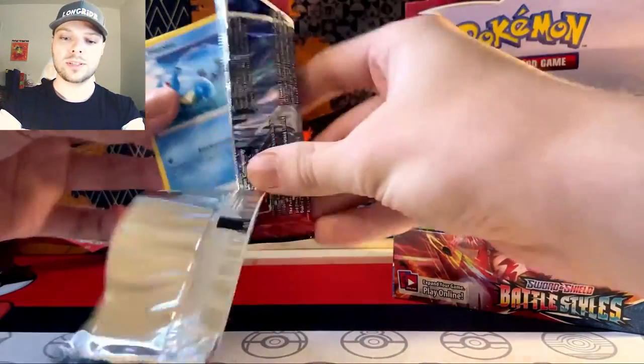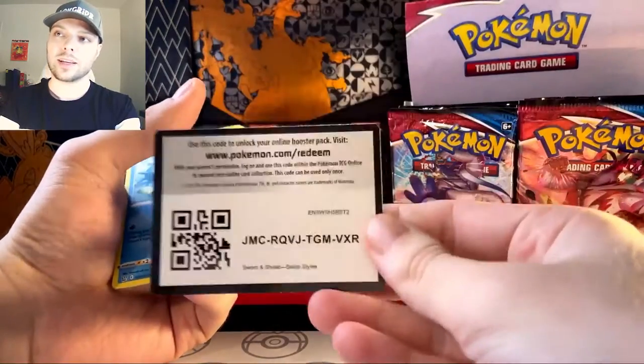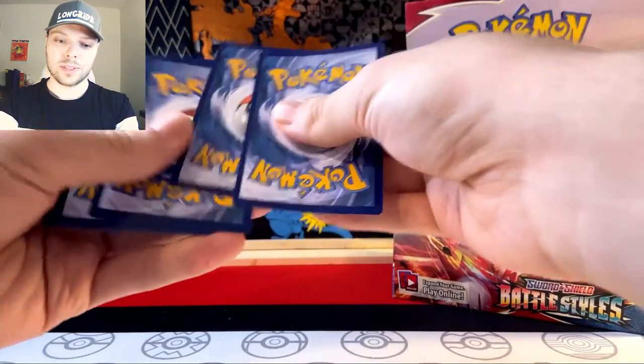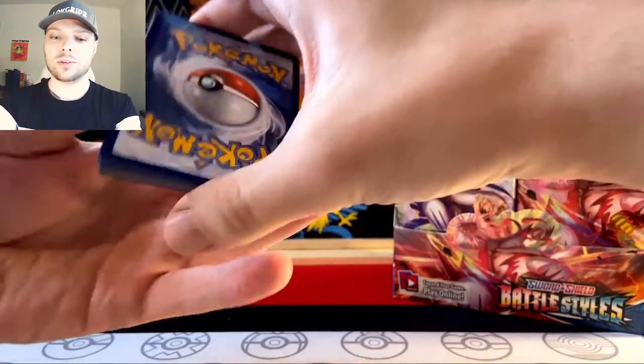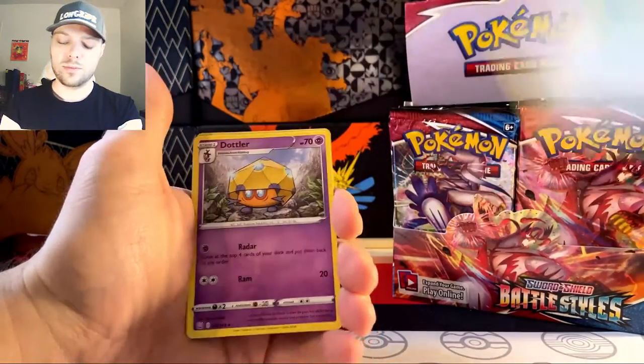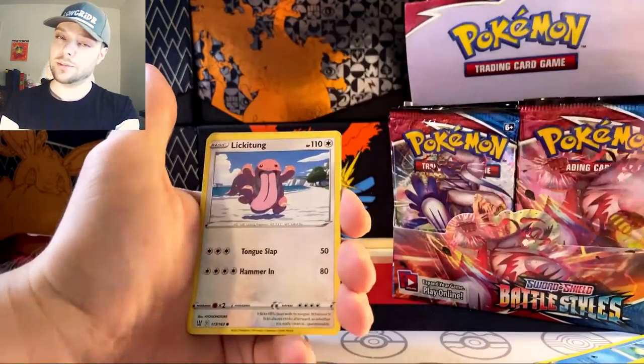Perhaps a Houndoom, which I've already gotten — that's the one secret rare I can get. When I first opened one of these, I got two of them inside a box, and that was wonderful. So this is a new box, a new time, a new me. Let's see if that translates to good luck, because that would be wonderful.